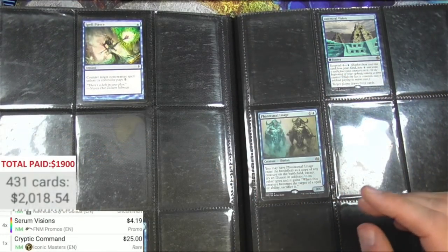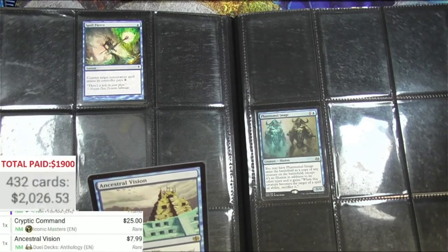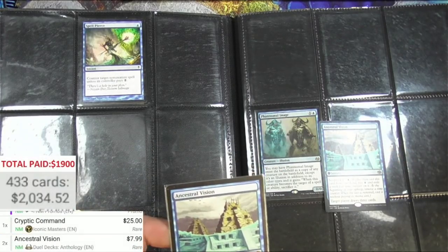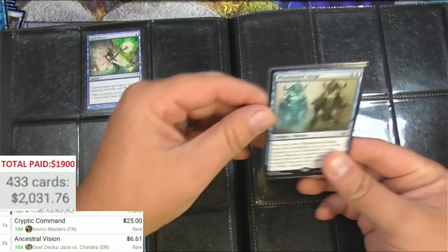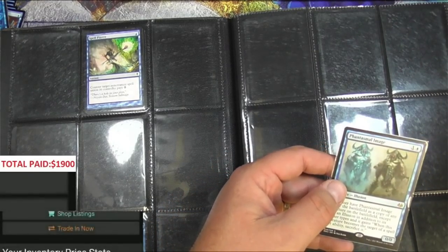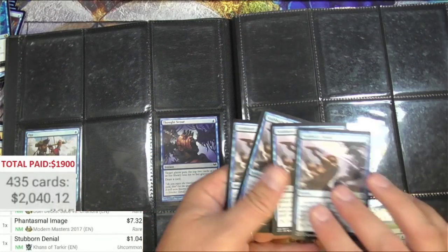Ancestral Vision — what set is this? JVC — Jace vs. Chandra, it's the Dual Decks Anthology. Got just two of these. That's not the same logo — Anthologies Dual Decks Jace versus Chandra, that's what this is. Ancestral Vision and Phantasmal Image is a good card, and it's been reprinted — this is the Modern Masters first reprint. Not much else here — Stubborn Denial and some Opts. Seven to nine is actually a buck each. Ops are only 25 cents, Thought Scours are good but they don't make the list.